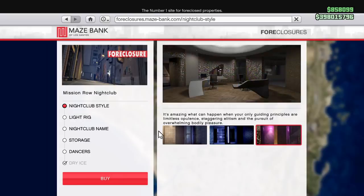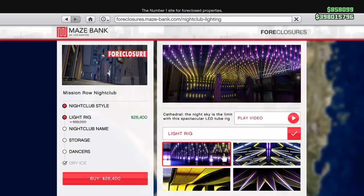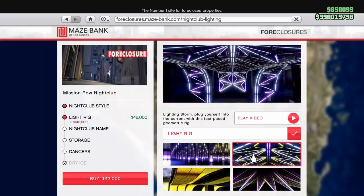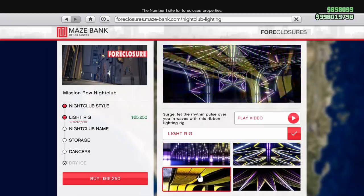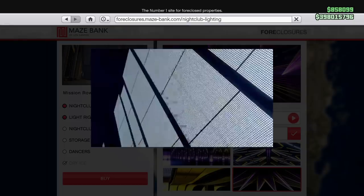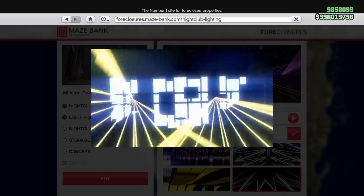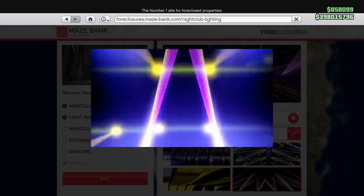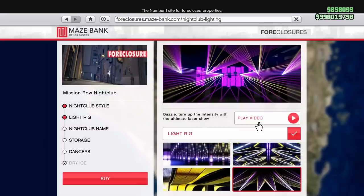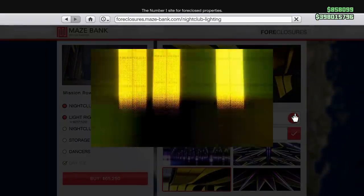The renovations are pretty affordable and everything is on sale. Nightclub style you can adjust, but you really don't have to unless you want to truly customize it. The one thing you do need is the storage — we'll get to that in a minute. You can check out the lighting rigs; it'll play a little video showing what the lights look like. I like that they give you a live display of what they'll actually be doing in your club — really cool.